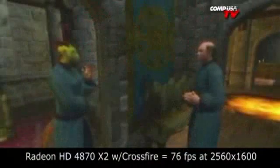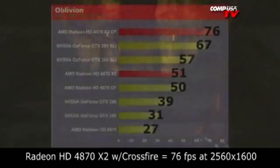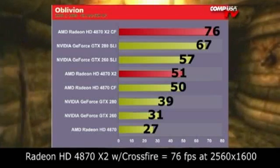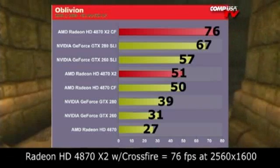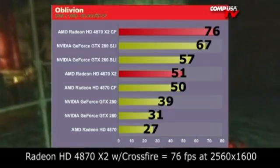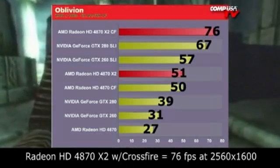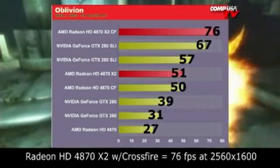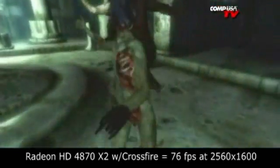Let's take a look at Oblivion. The 4870 X2 in CrossfireX comes in at 76 fps at the top, beating out the GTX 280 in SLI with 67 frames per second — a nice nine-frame increase. The GTX 260 in SLI did 57, one GTX 280 did 39, and one 4870 did 27. Mind you, that's all at 30-inch resolution with 4x anti-aliasing and 16x anisotropic filtering — very, very high settings.